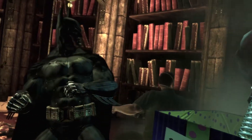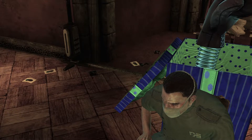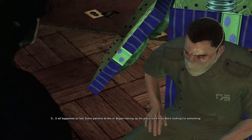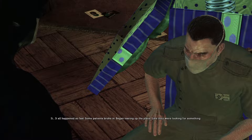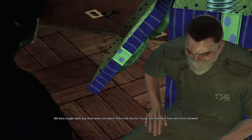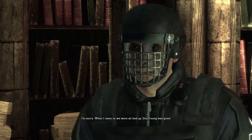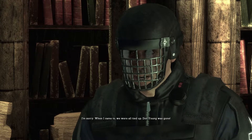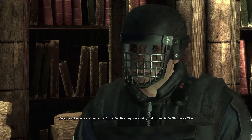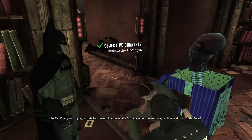Oh Joker, you lunatic! You're safe — what happened? It all happened so fast. Some patients broken in, began tearing up the place like they were looking for something. Bill here fought back but there were too many. They took Dr. Young — she rushed in here and they followed. When I came to we were all tied up and Doc Young was gone. I heard a voice on one of the radios — it sounded like they were being told to meet in the Warden's office. Dr. Young was trying to hide her research notes on the formula when she was caught.